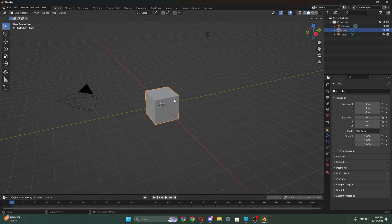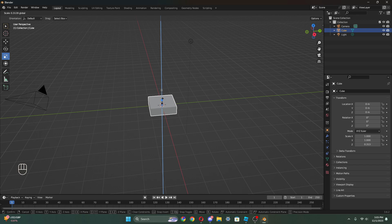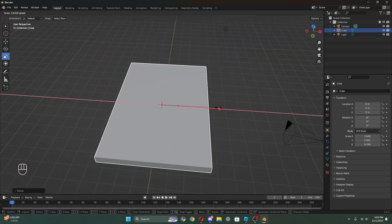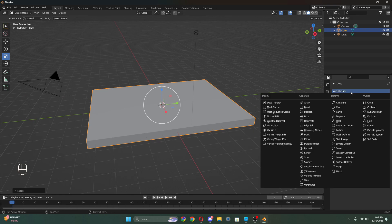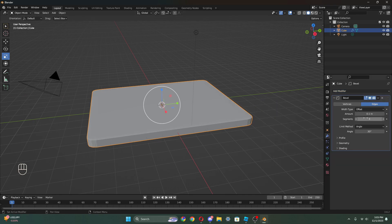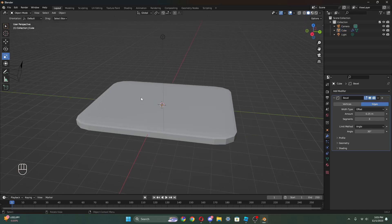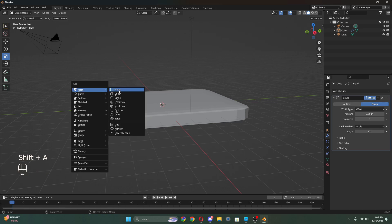All right, so we're gonna start off by making this shop. We're gonna go to this cube and go to the scale property over here. I'm gonna scale it down on the Y-axis, put it more on the Z-axis, and stretch it out like this. Then I'm gonna go to modifiers, add a bevel modifier, go to segments 3, and I like 0.25 for the bevel - it makes it rounder and much nicer.